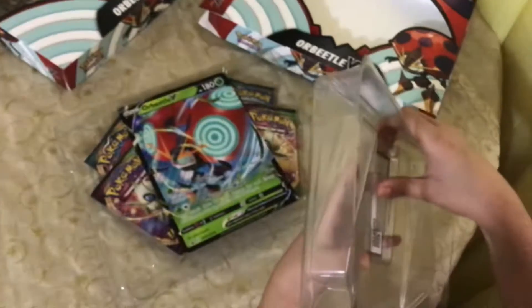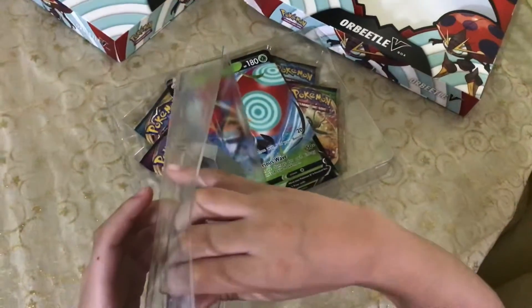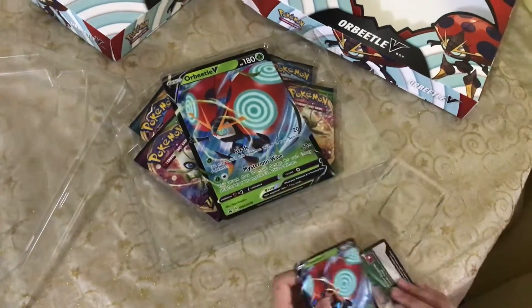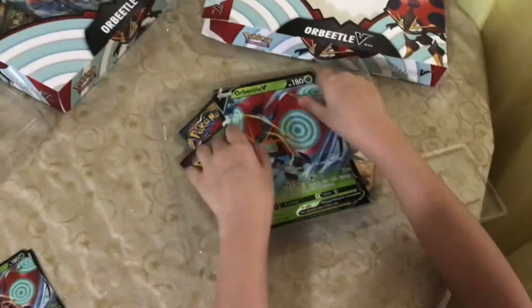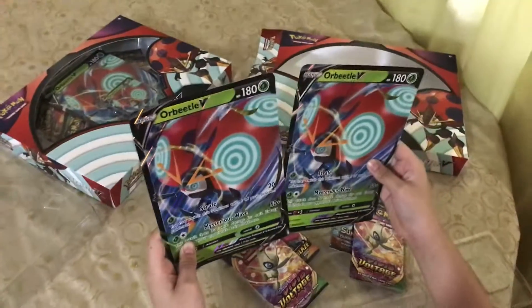This is the promo card and a code card. I'm not gonna remove this card, and then a code card again. Let's get on with the video — there are two jumbo cards in one box!